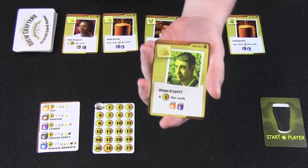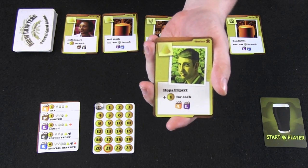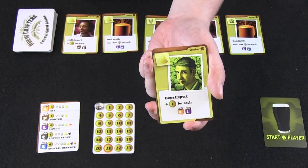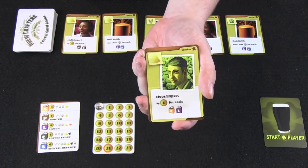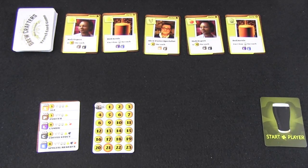There are also worker cards. Special cards let you score for each worker or each equipment you have in your area. For example, this one gives you plus one for each ale or lambic you make throughout the game, so getting it out before you make those beer types will earn you more reputation.